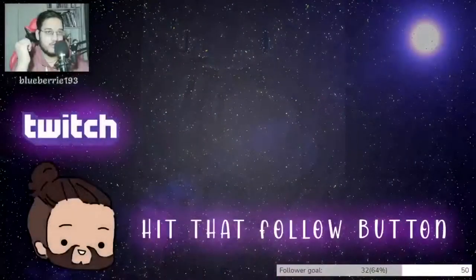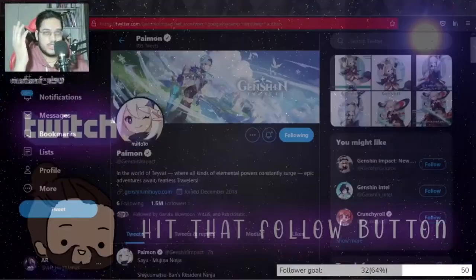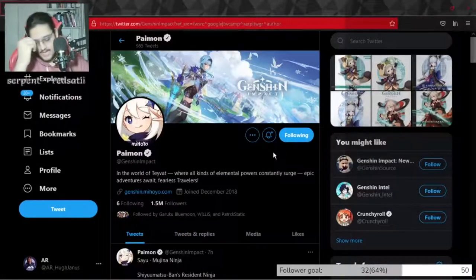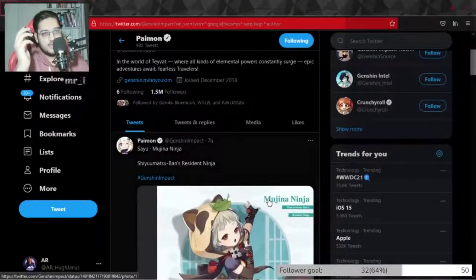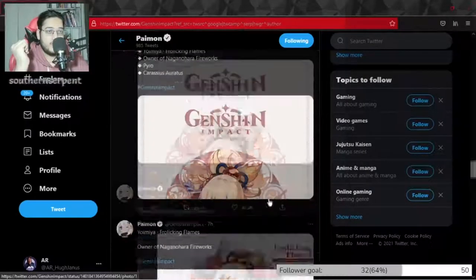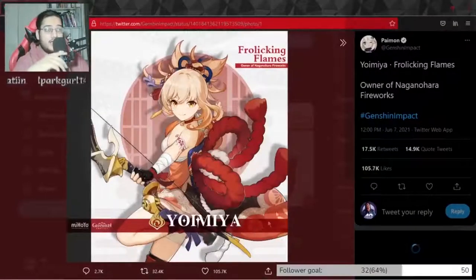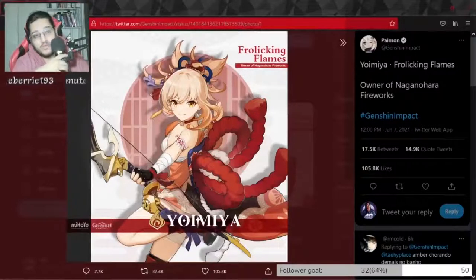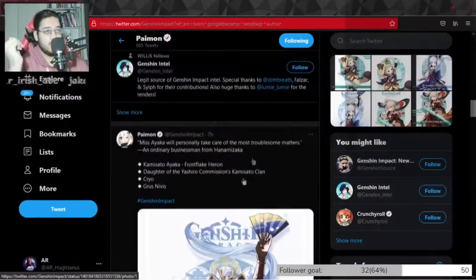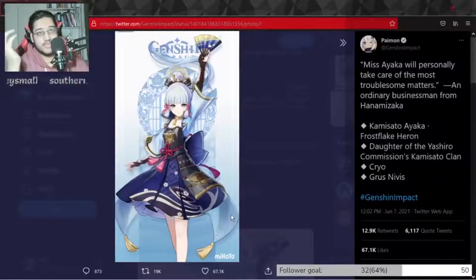Naturally I had to go check it out — I had to see what they meant by "they've leaked their own game." So here we are on their official Twitter page. What I'm about to show excites me. They've leaked three new characters. They've gone ahead and leaked Yoimiya, who is a pyro bow user. They've shown Kazuha, who we know is coming in 1.6, and they've gone and leaked my long-awaited Kamisato Ayaka. Really excited for that.